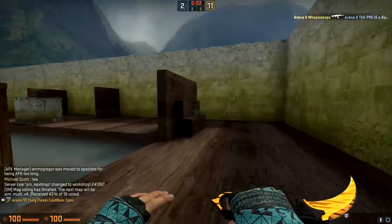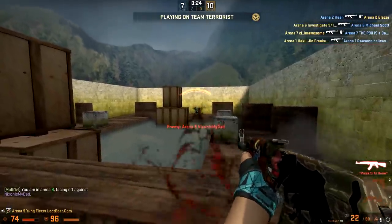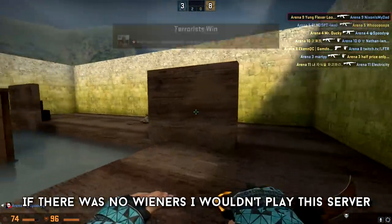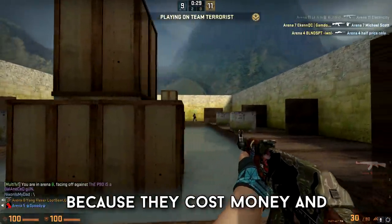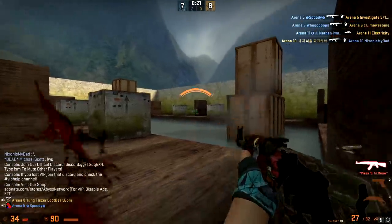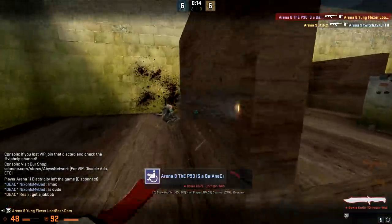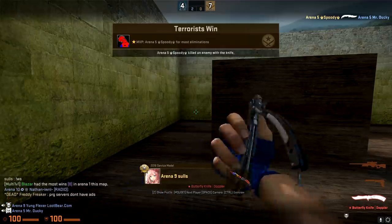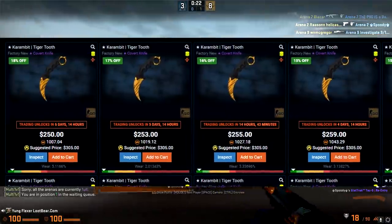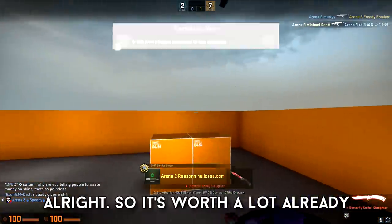In-game, players immediately start commenting: 'You guys don't have any skins.' The speaker insists his knife is a Karambit worth about $1,000. Others argue back: 'Because they cost money and usually people don't have a lot of money.' The speaker fires back: 'Just get a lot of money — it's pretty easy.' Tensions rise as he taunts players for having empty inventories and using weapon skin servers, while players accuse him of spending money on pixels and having no life.